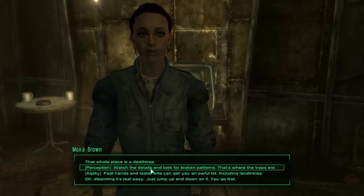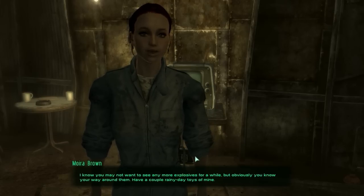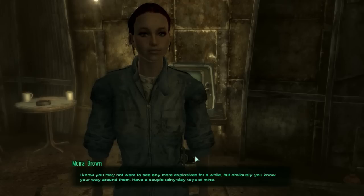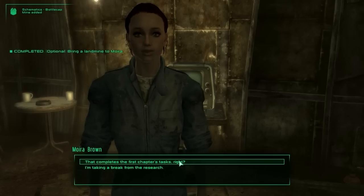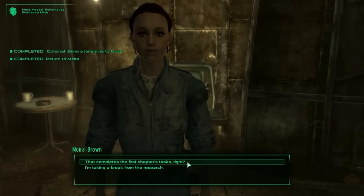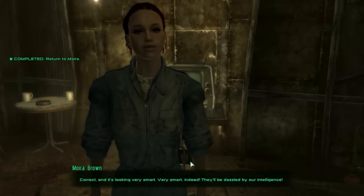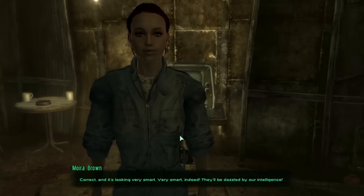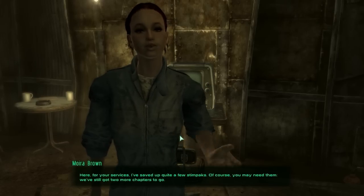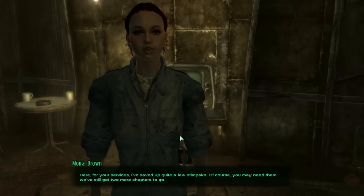I'm gonna go with Perception, just because it's fun. That's so true. So I got three frag grenades from that. That completes the first chapter's tasks. It's looking very smart - they'll be dazzled by our intelligence. For your services, I've saved up quite a few stim packs. Of course you may need them - we've still got two more chapters to go.